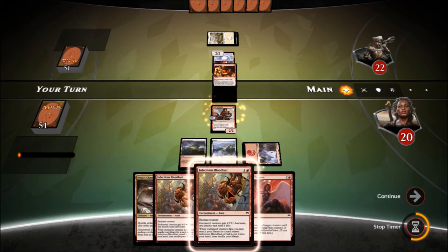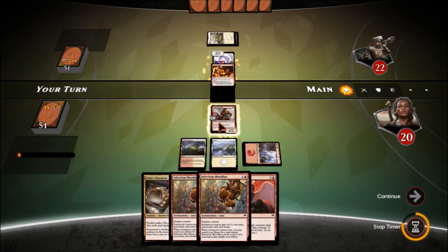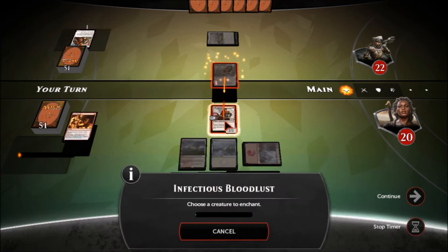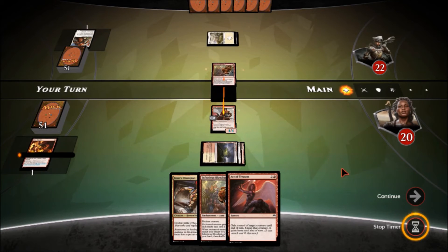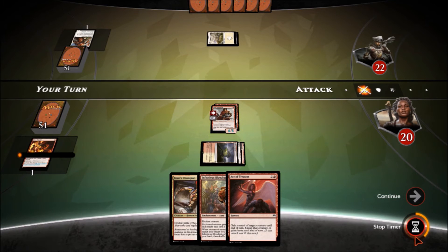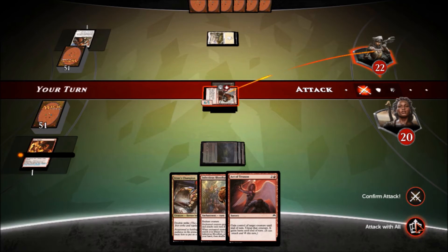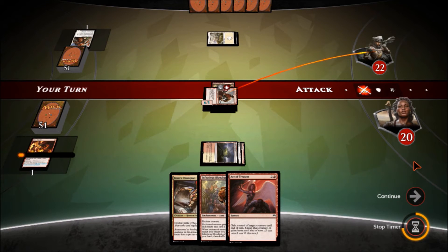I can Fiery Impulse it — yes, we'll fire impulse that, get it out of there. Then we put Infectious Bloodlust on the Mage-Ring Bully, which also pumps him up — oh my god, a 6/5. Confirm the attack and blam.